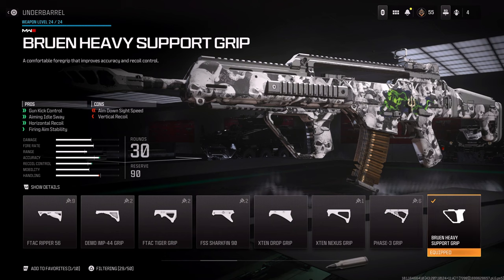How you unlock the Bruin Heavy Support Grip is by leveling up the Striker SMG — I think it's to level 8 but it may be 11 — but either way you can unlock it when you rank the Striker up.